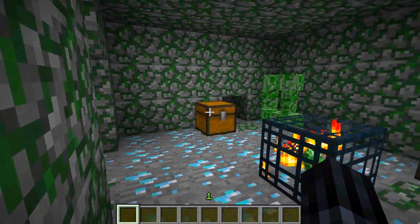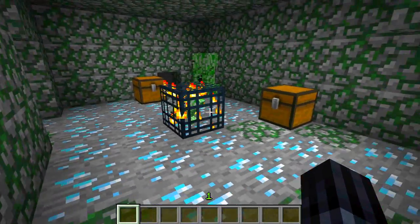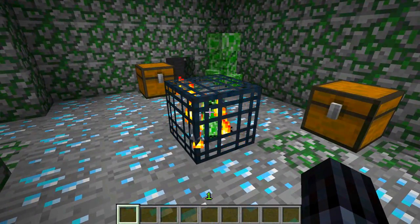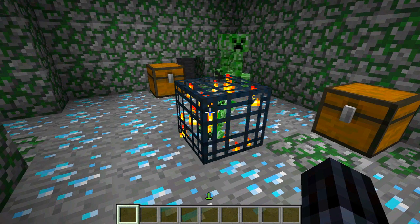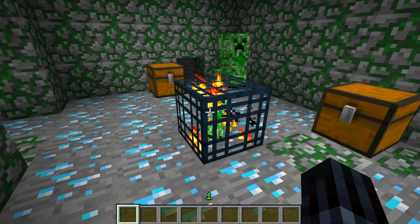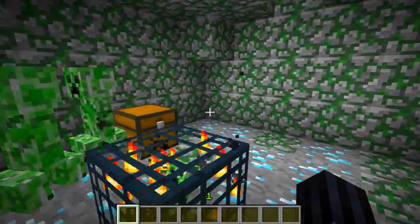I panicked and closed the chest — there was a massive creeper face right in my face! You'll also notice the spawner itself. This one is a creeper, but you can also get an enderman spawner, a ghast spawner, and a blaze spawner. So it also changes some of the mobs that are spawned in it — very cool.